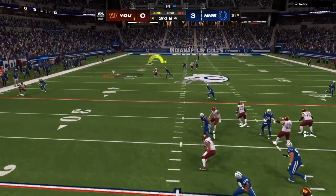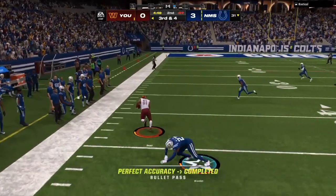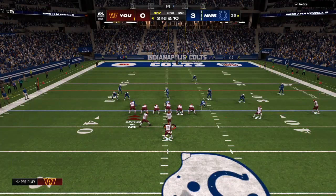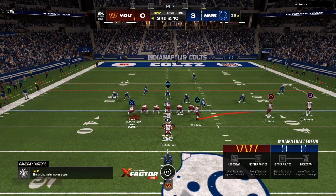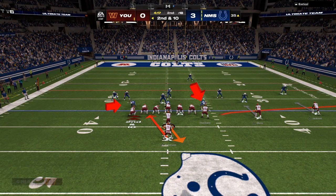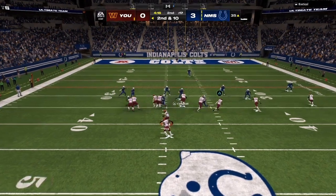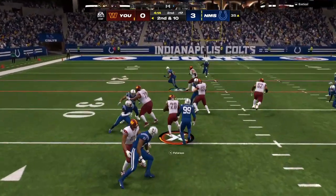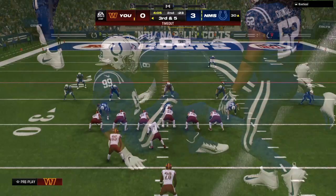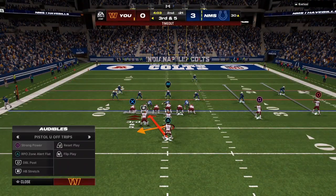It's all-out man coverage, so we're using man coverage routes: a zig to the outside, a streak or a fade to pull the deep route. The user has to decide — underneath route or the deep route? Right here, only three down linemen. This is a pass defense. Whenever you're facing somebody running a pass-heavy defense, run the ball. Don't try to pass against eight people in coverage.